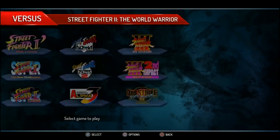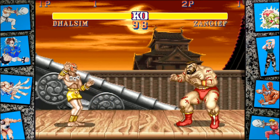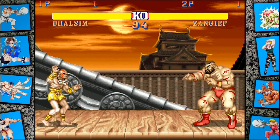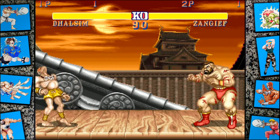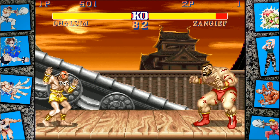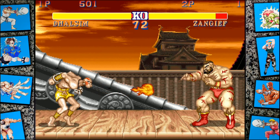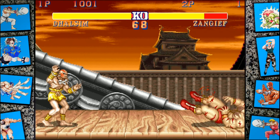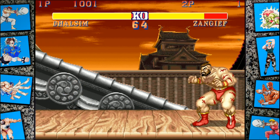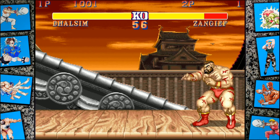So let's hop right in. The first glitch I showed in that video was the invisible Dhalsim glitch. To do that, you just do a fireball but you have to input heavy kick one frame before the fireball comes out. It's a pretty hard input, so let's see if we can actually do it — might take a few tries. There it is! Alright, so we're invisible and we're stuck here.